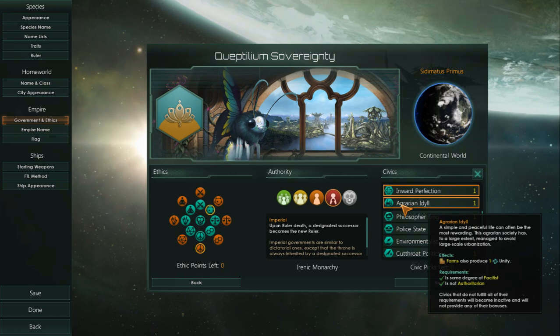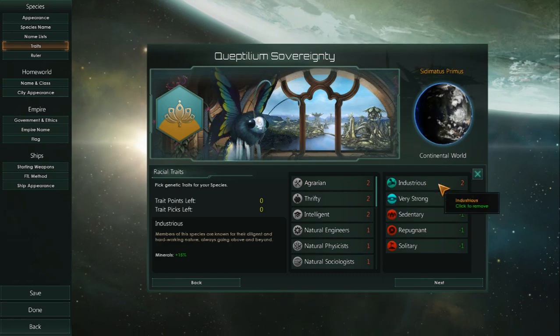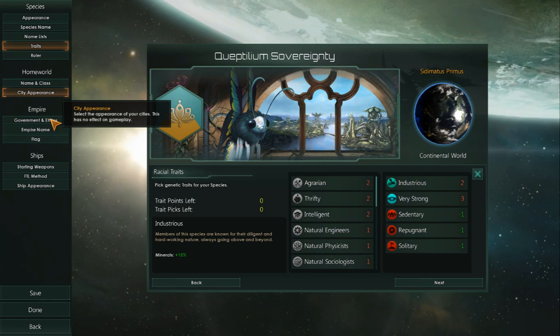One of the good things about not being dominated by traits is that you can make a species focus on minerals. For instance, this species here I gave plus 15% to minerals and plus 10% to minerals — so that's plus 25% to minerals. With that, I could make one planet solely focused on farming and get huge Unity bonuses, and on another planet get huge bonuses from a mineral planet with these traits.